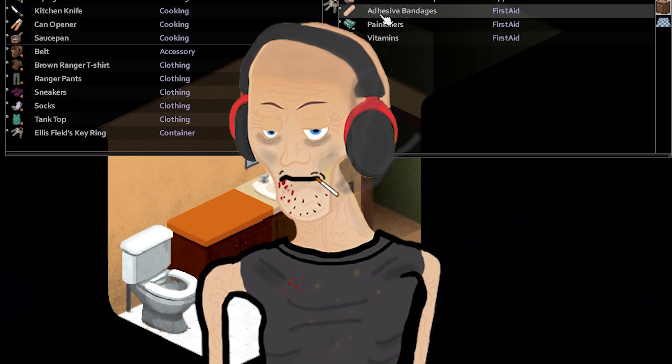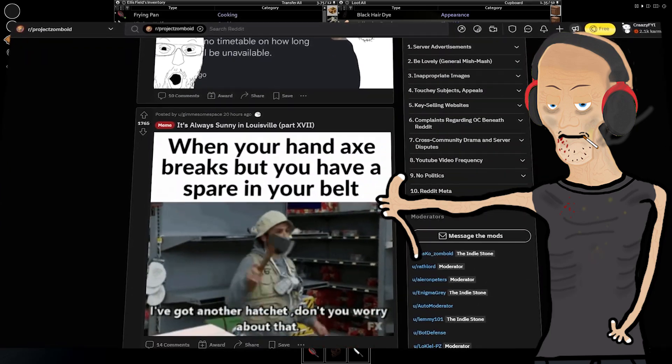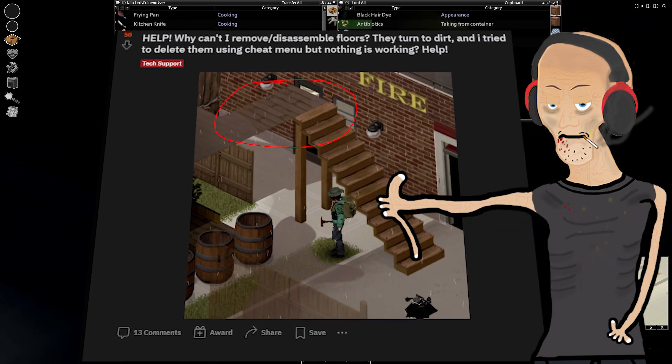Hello my buttered lobster rolls. I have been browsing the Project Zomboid subreddit quite a bit lately and saw many people wondering how they can remove their floating dirt floors.